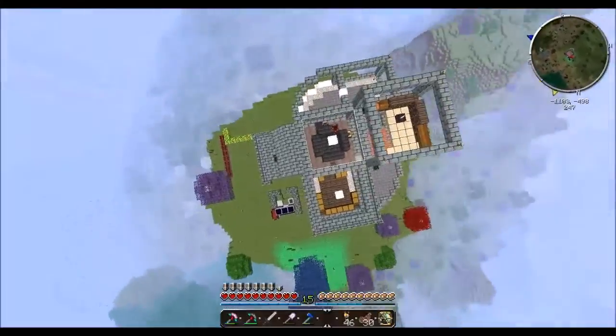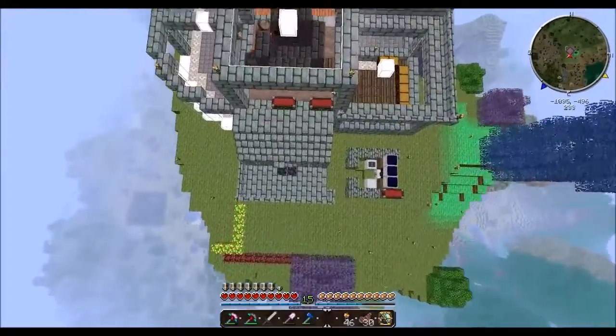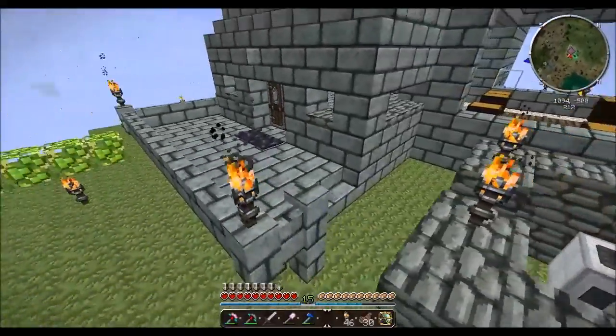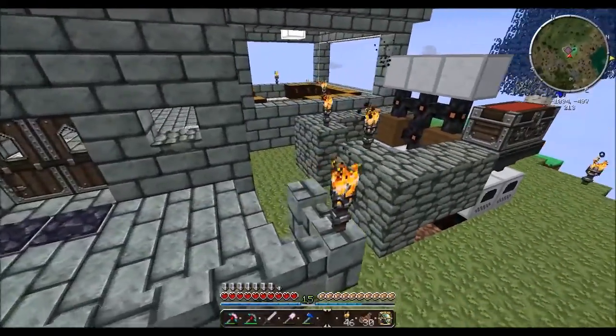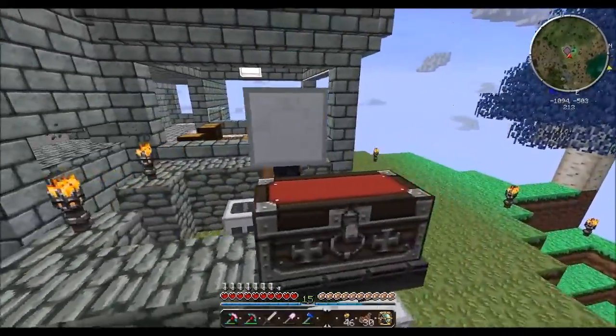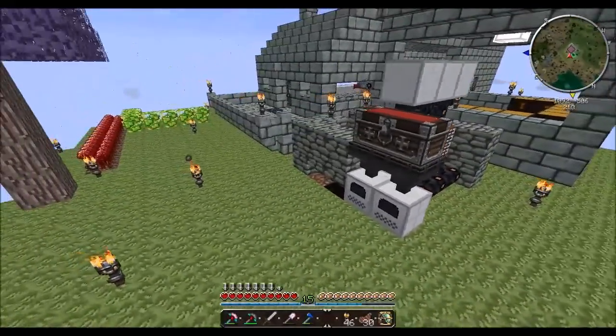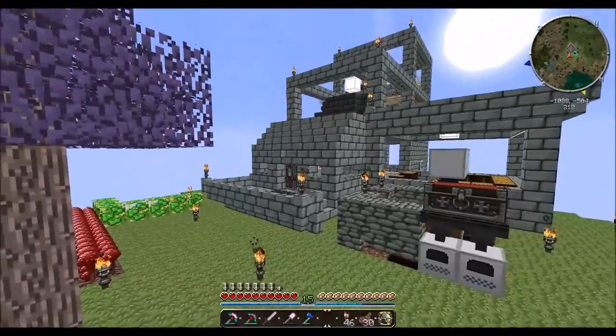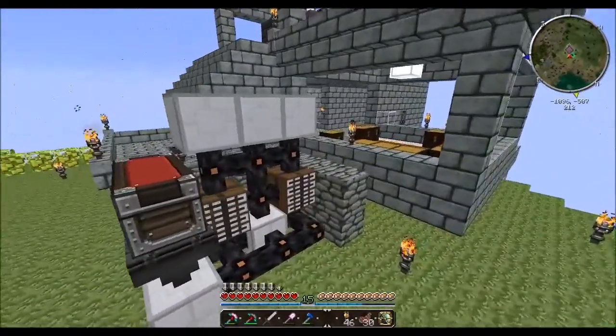So it goes curved here, straight straight, and curved here, then straight. The thing that really changes it up is this. I'm thinking about pushing the porch all the way out to here and having the stairs come out this way instead.